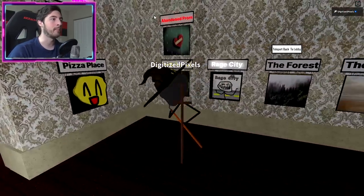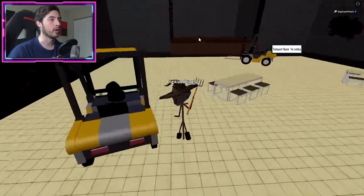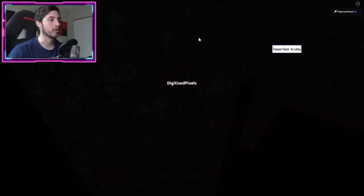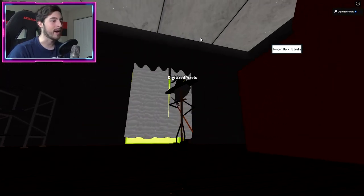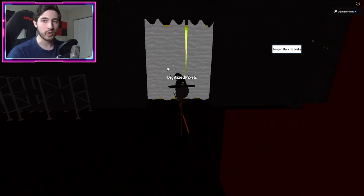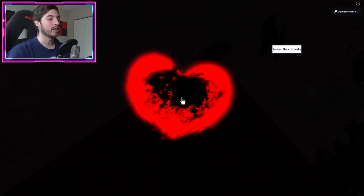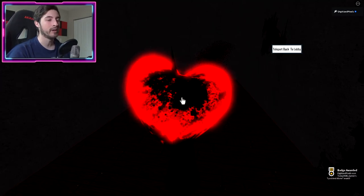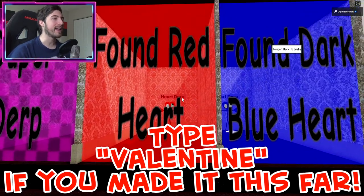Come back here to the lobby, go to Locations, go to Abandoned Prom. Once you're there run over this way, hop onto the stage, go to the backstage area. There is a curtain and in there are all the hearts required to get to the end. These doors may not work and might stop you - just give it a few minutes and keep moving forward. Once you get to the end there is the lost and alone badge.